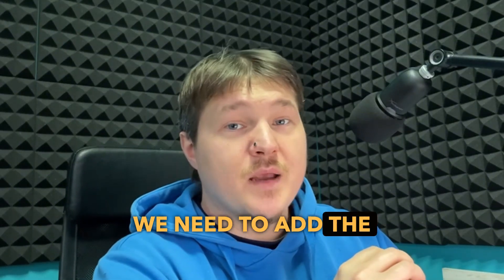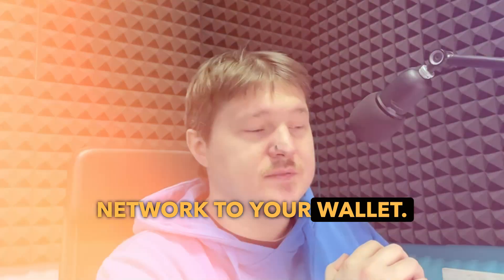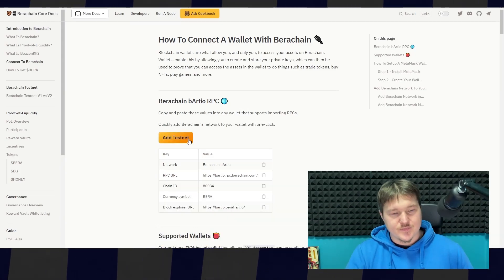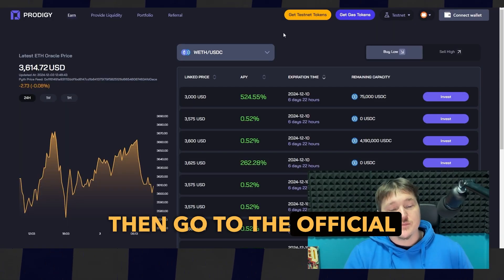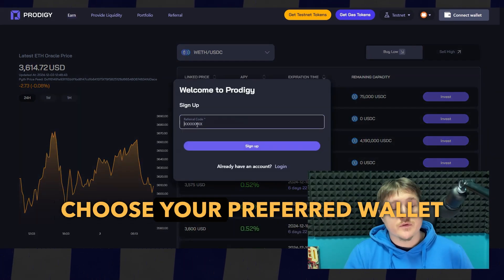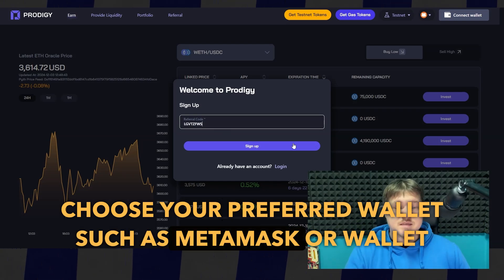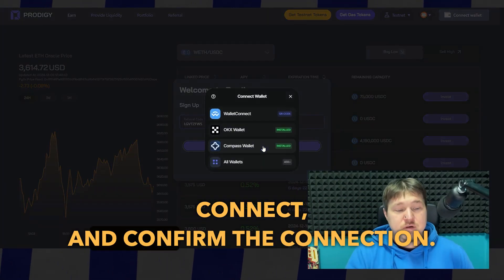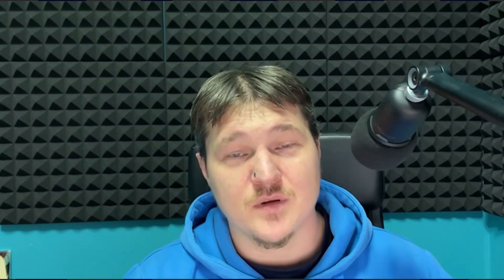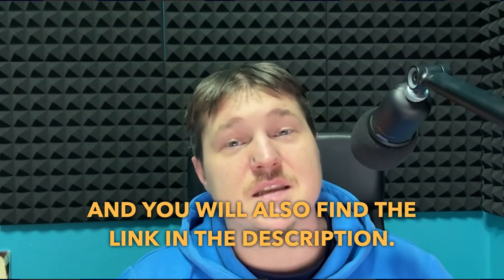First, we need to add the Barachain network to your wallet. Follow the link in the description and click Add Testnet. Done. Then go to the official Prodigy 5 website, click on Connect Wallet in the top right corner of the screen, choose your preferred wallet such as MetaMask or Wallet Connect, and confirm the connection. Please use our referral code to sign up — you will also find the link in the description.